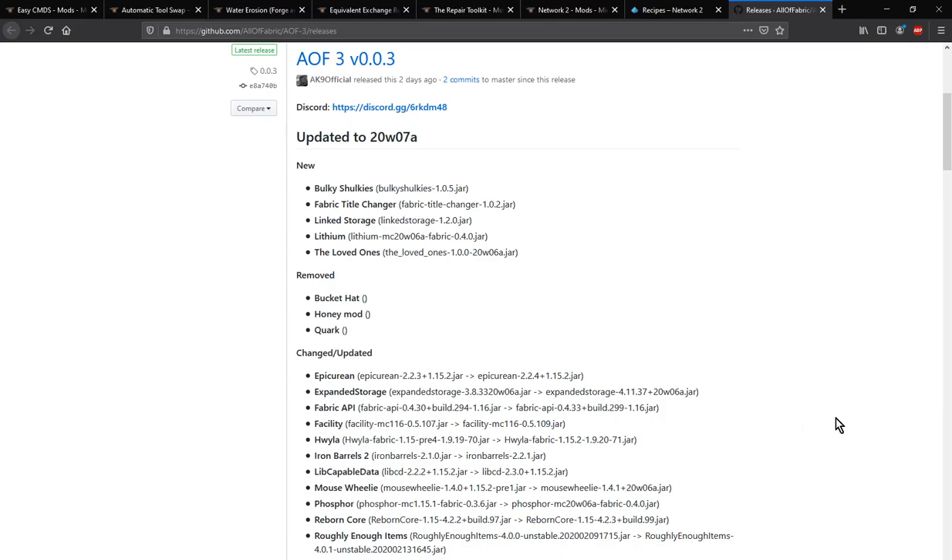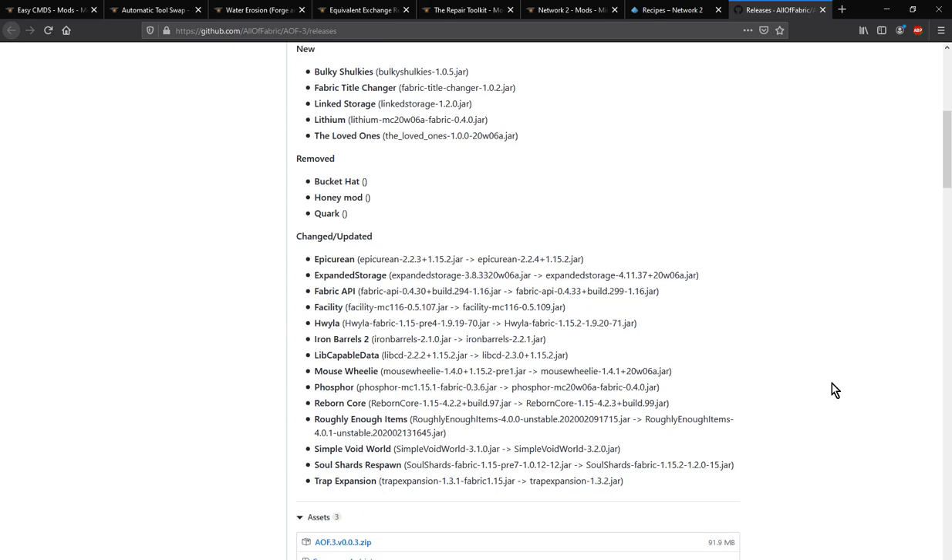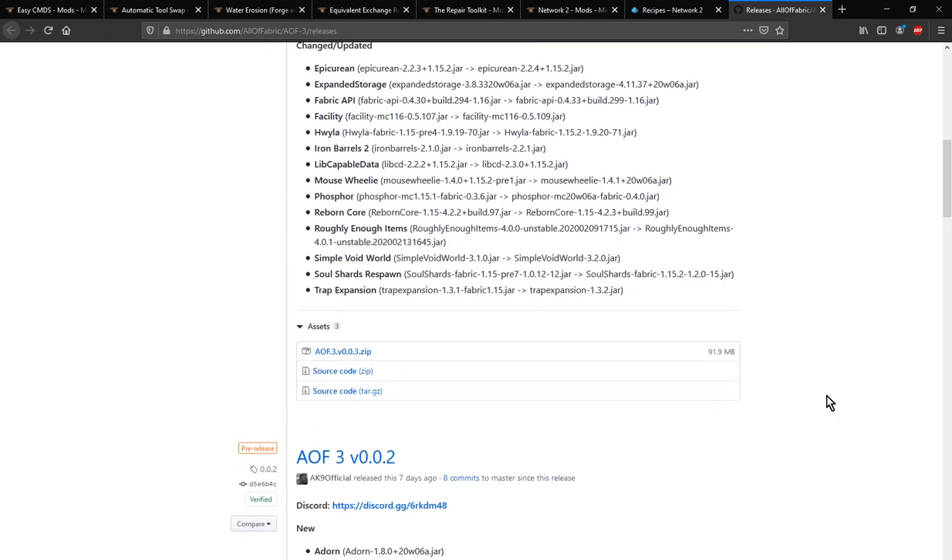Hello everyone, this is SunTenW2 and welcome to another modpack overview, this time on All of Fabric 3. We're looking at it in 20W07A and the modpack adds 1.15.2 and 1.16 snapshot mods.